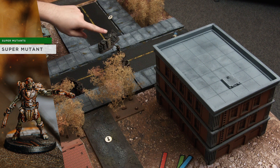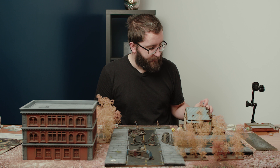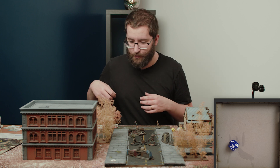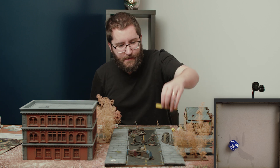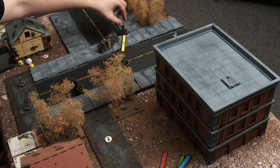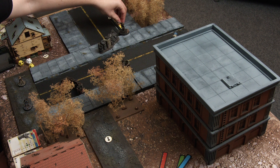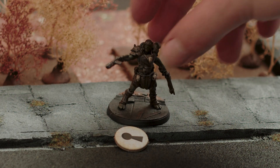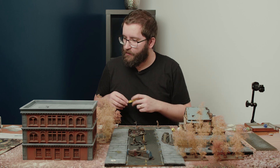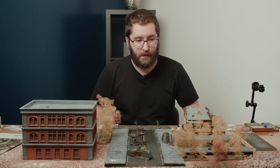In return we activate this Super Mutant and roll a blue die to see what they do this turn. They rolled a two, which means they go for the objective. They also get a yellow move. The nearest objective is just over in this direction, so they move toward it. They are now within range of that marker and on their next turn will be able to do a Strength test to clear that trap.